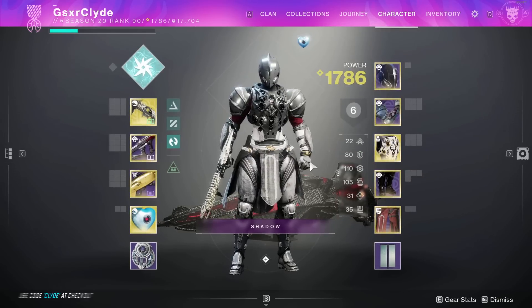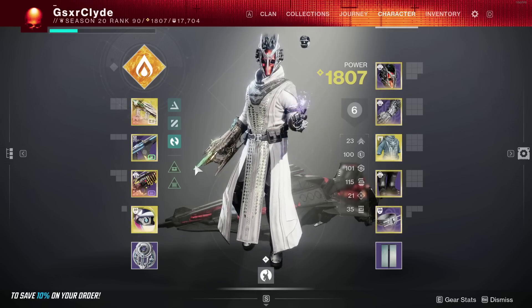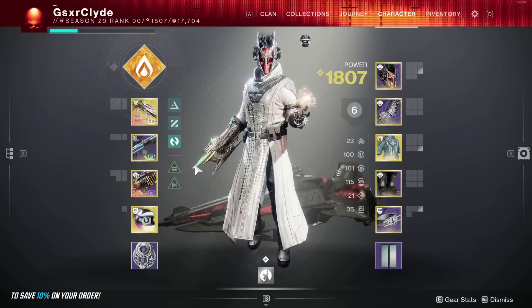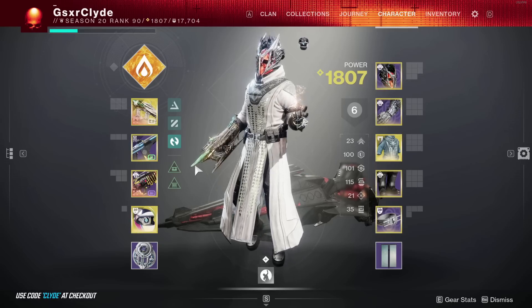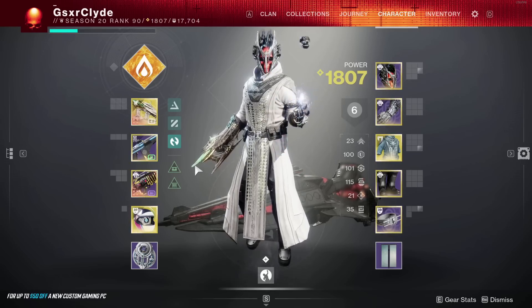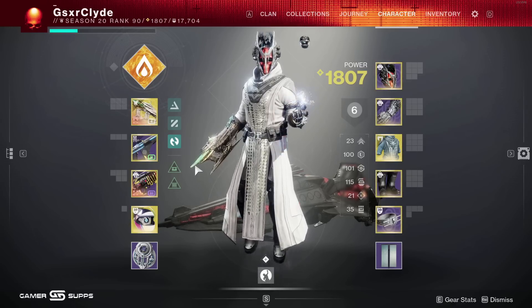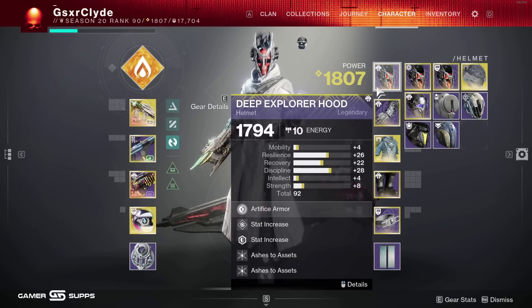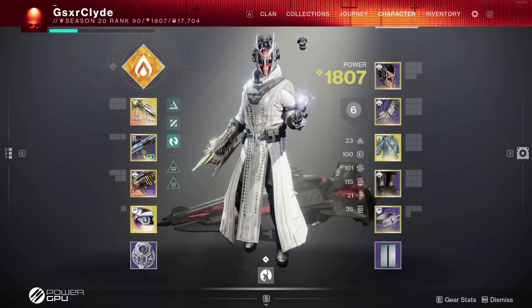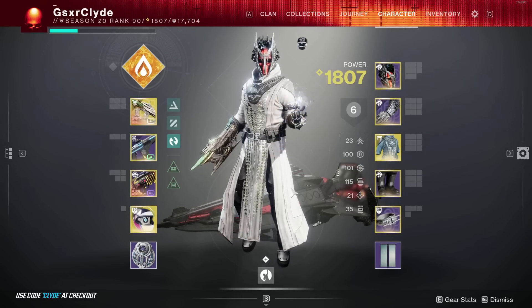Warlocks - ignore weapons for now, I'll get to weapons in a second. If you're not running Starfire Protocol, there's another video on my YouTube. You get your Well in less than 30 seconds, Starfire Protocol grenades actually heal you, all you have to do is run Ashes to Assets, throw grenades, do damage in your Well and empowering rifts, and you're a solar god.